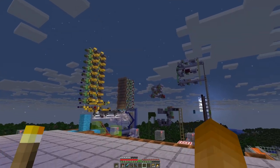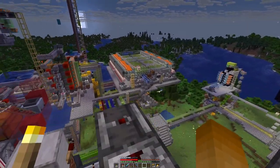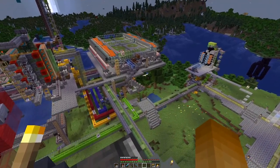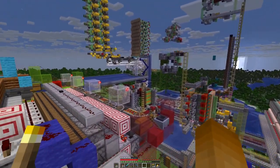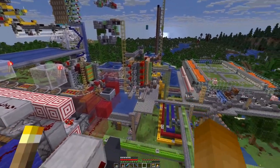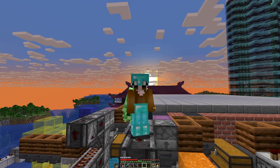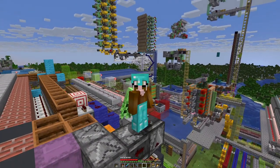They will be located over on this side, I have decided. We will build an actual kind of city block for the moss farm and the four tree farms over here. And I think probably the best way to go about this is laying out the outline with some colored wool that we have quite a bit of.